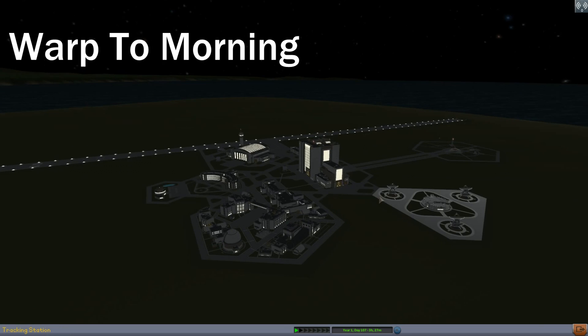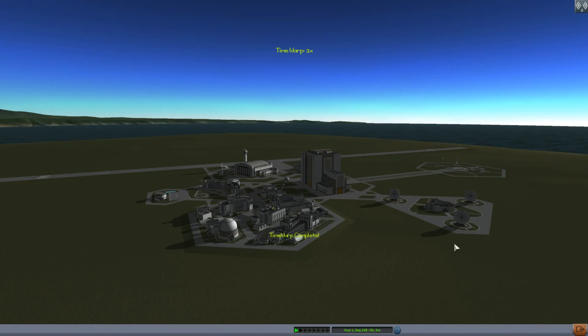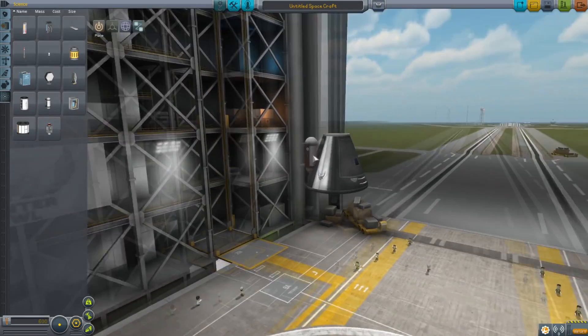There's now a little button that allows you to warp right to morning, much like the ones you can put on your maneuver nodes. This is in the space center screen, so if it's at night and you want to warp into morning you can simply press it and it will warp itself to the morning so you can launch in the day.